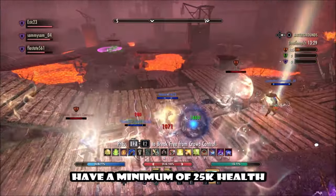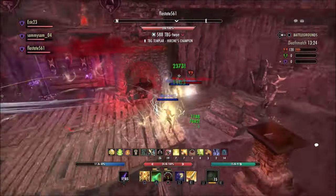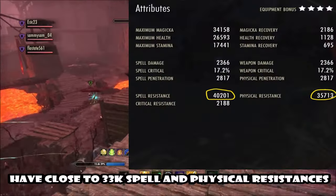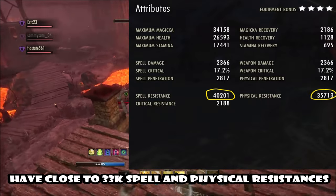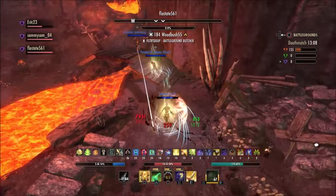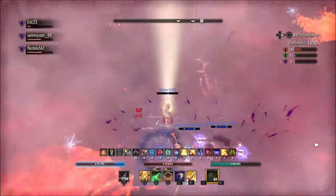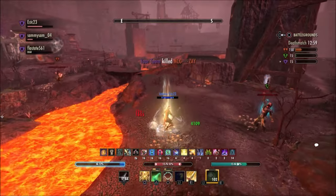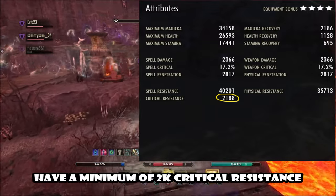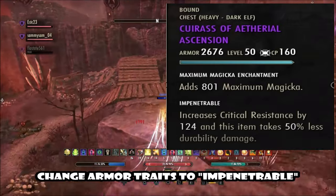Being tanky means having extremely high health — well over 25k, sometimes closer to 30k, and sometimes you'll even see people with 35k unbuffed. High health is good. It also means having the highest resistances on the field, above or around the cap of 33k. I typically run with 30k unbuffed. This means you'll need to experiment with various heavy armors on a magicka-dominant build, which is unconventional but necessary for PvP.